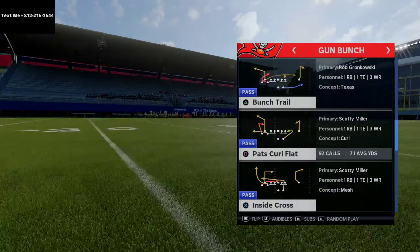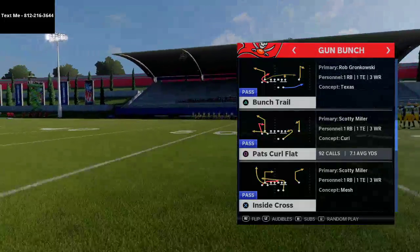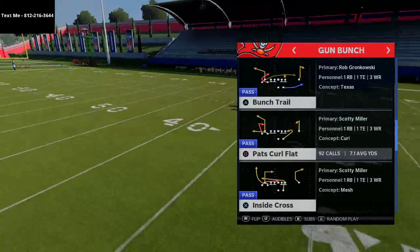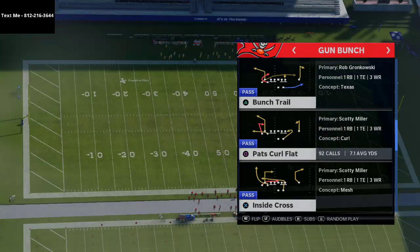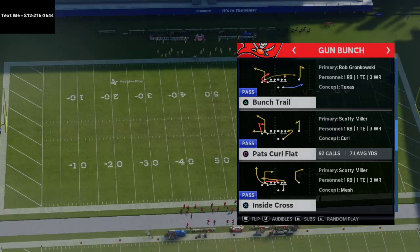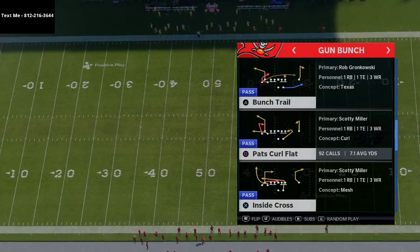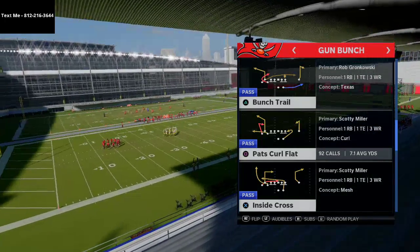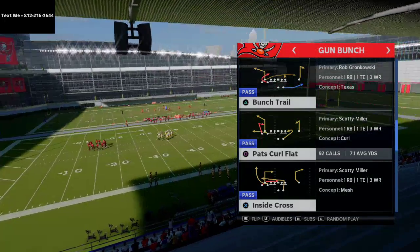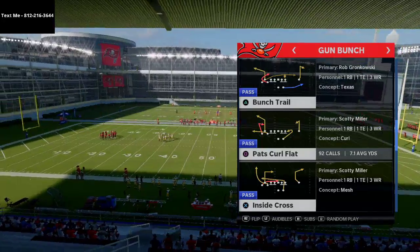I want to start with running this from a two-by-two, which is basically going to turn into mesh posts. What I like about this specific route to the square receiver on your screen is that it's actually a much better way to run mesh than the actual mesh routes in the game. A lot of the mesh routes don't get the right release — they go a little too deep and don't always settle up in zone, so they can be a little ineffective.